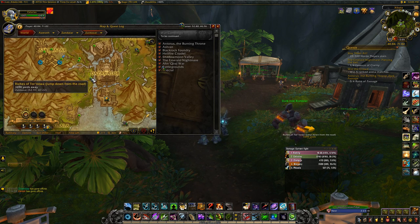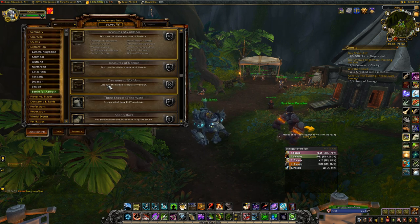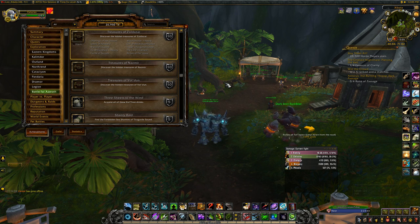So I have TomTom and I'm going to tell you the coordinates of all of them, but I will of course show you where they are exactly in case you don't have a coordinate add-on. Now in every zone on Kolturas and Zandalar, there are many chests just around, but a lot of those chests are just normal chests — they give you some war resources, they might give you a little bit of Azerite. These chests are named chests that go towards this achievement.